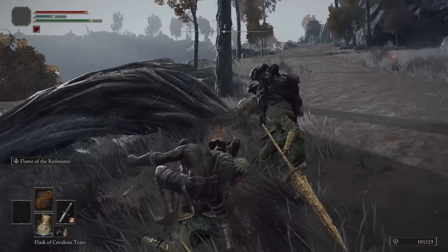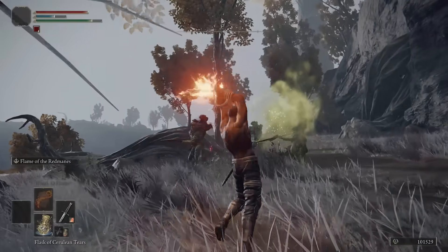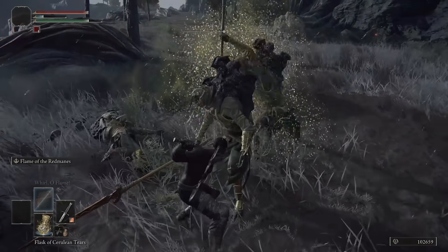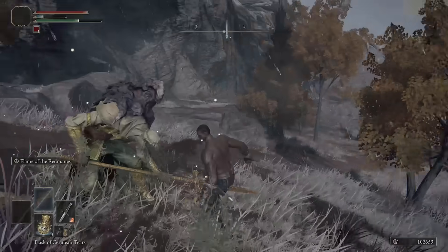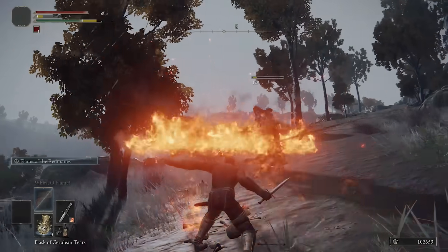Let the guy in the ground get halfway up and then flame him twice, which should also hurt the guy by the tree. Walk up to the guy kneeling until you touch him, stop moving, and press light attack to land a critical hit. From there, finish the most hurt enemy and then fire breath and critical hit the other two remaining enemies. This encounter is very easy once you get it down to two enemies.